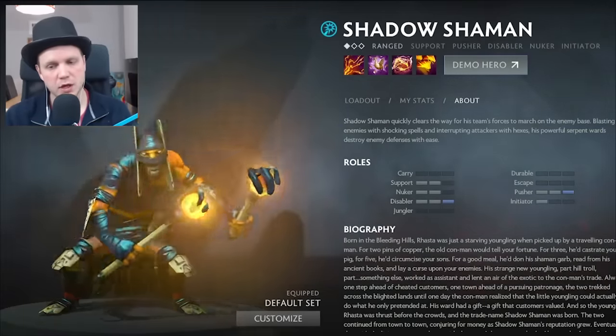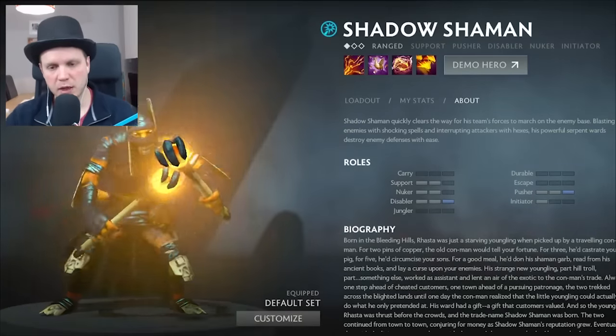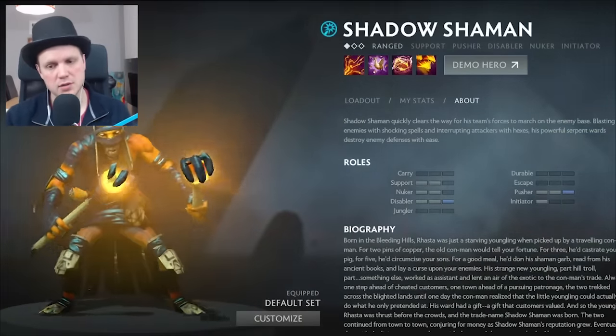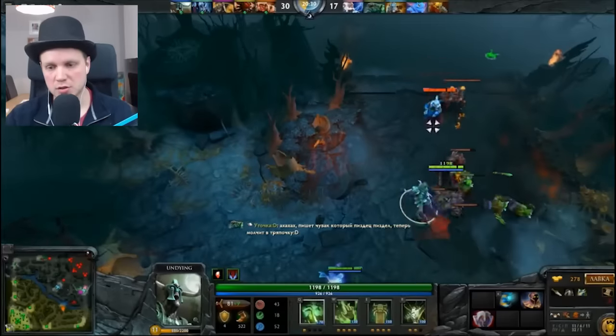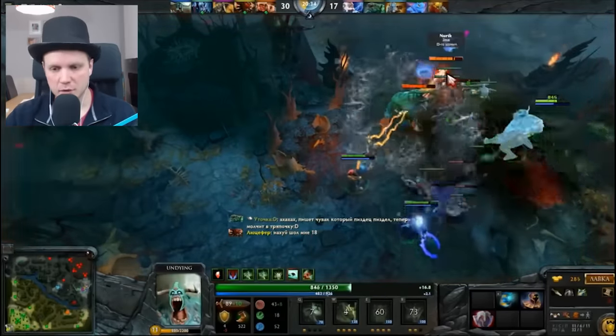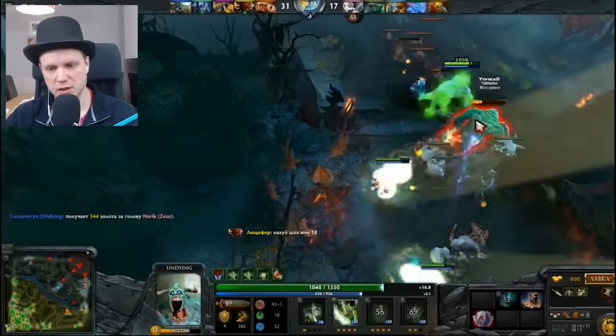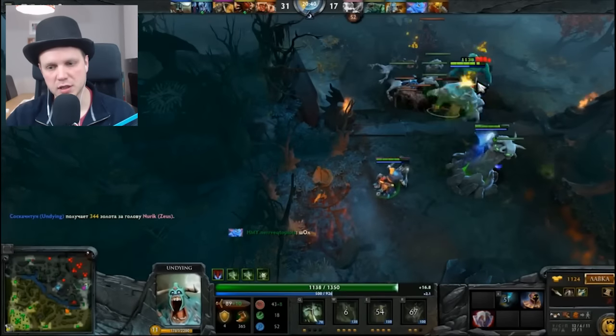The same applies with Shadow Shaman — once again, some excellent lockdown. And remember, because of the plague aura that Undying has, when Shadow Shaman uses his wonderful snakes, they do a lot more damage. Shadow Shaman has two lockdowns, which makes it very, very easy for Undying to do crazy, crazy levels of damage.